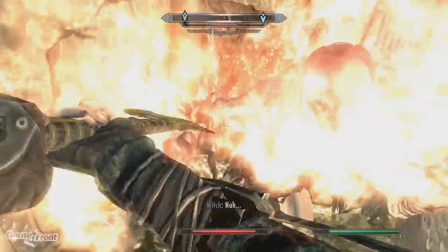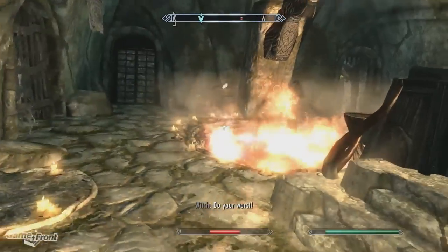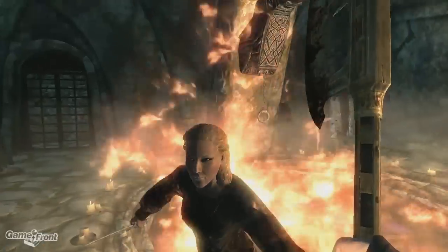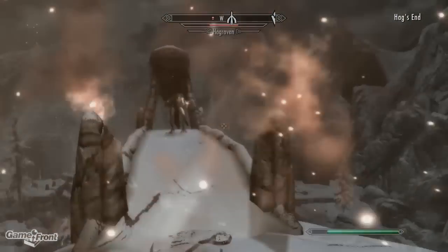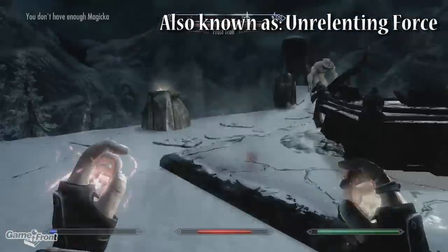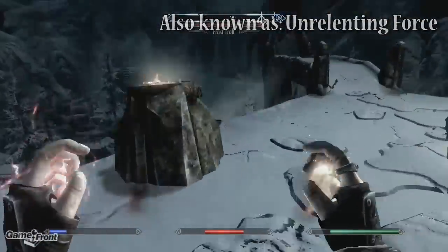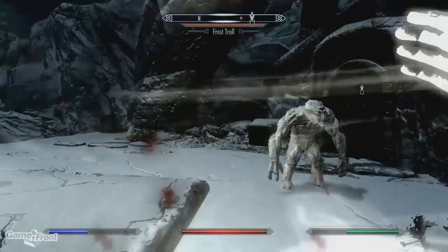Things get really tricky right at the end where you reach the location where the shield is stashed. The shield is guarded by a Hagraven, who summons two Frost Trolls. What I did was quickly rush the Hagraven and use the tried and true Fus Ro Dah shout. Then I circle around until it recharges and use it again to push at least one of the Frost Trolls off the edge. From there, taking on a single Frost Troll is pretty manageable.